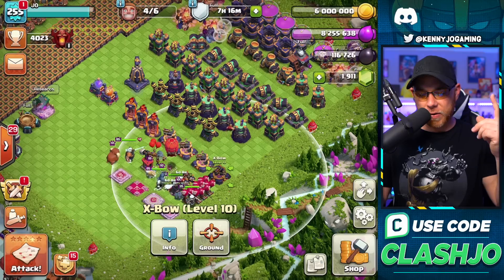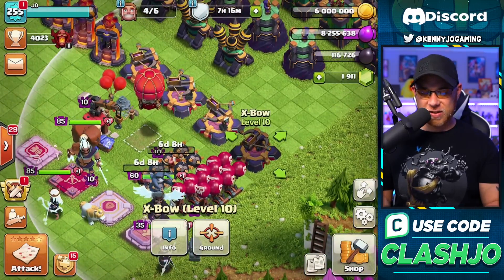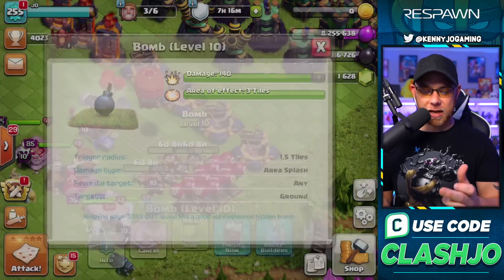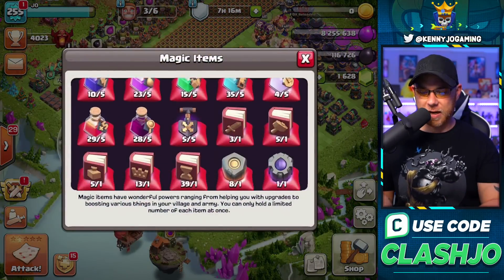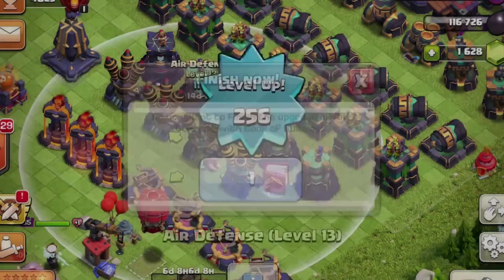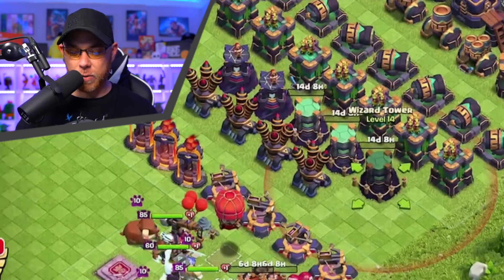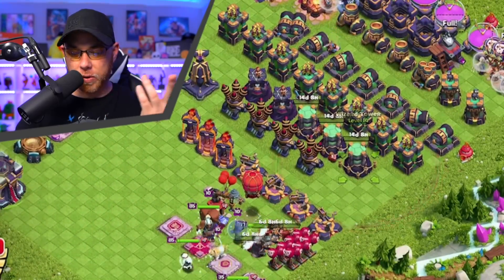Inferno towers done, X-Bow towers done, one Wizard Tower done with a bunch of air defenses. Can we do another? Yeah, let's do another one — they'll be back in like a week, so that gives me plenty of time to get back up in the Legends League. There we go with the final upgrade on the Wizard Tower — all the Wizard Towers will be done in only two weeks.